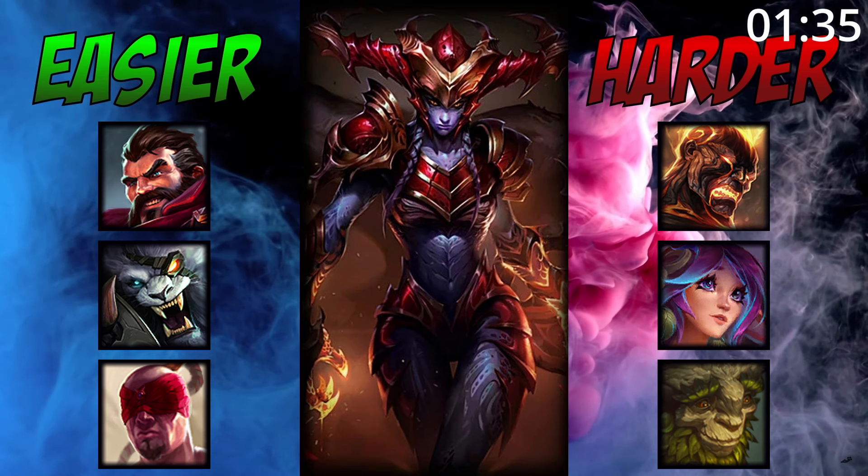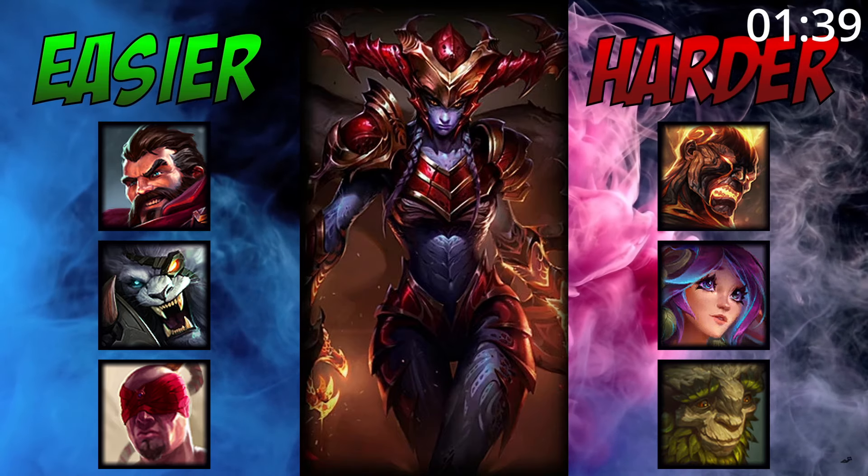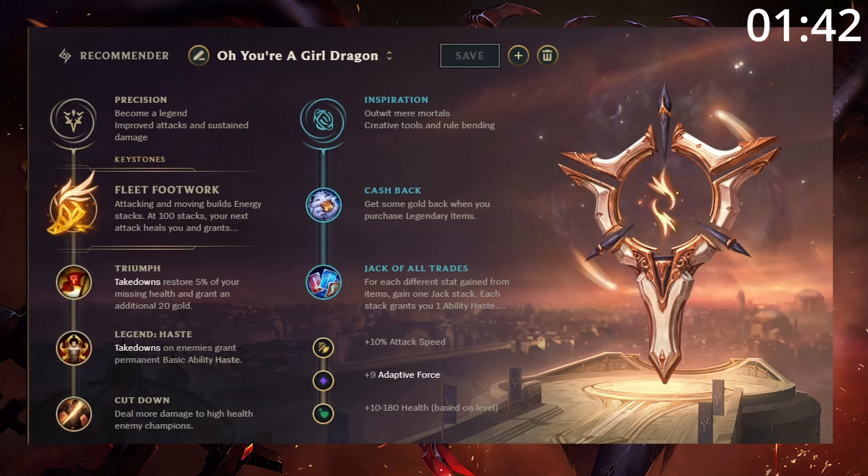For matchups, she is great into bruiser junglers, easily tanking their damage while putting out too much for them to deal with. She can struggle against champions who can easily kite her. For runes, take Fleet, which allows you to chase down opponents.